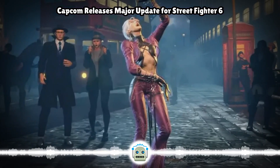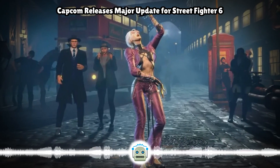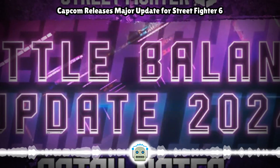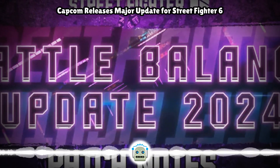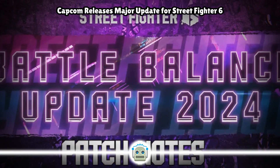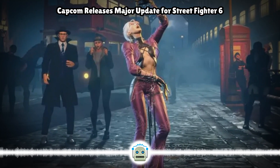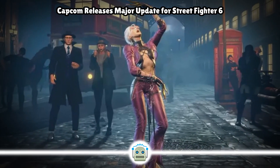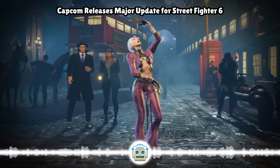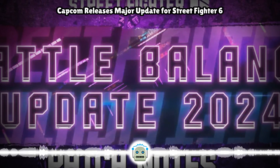Drive reversal adjustment: recovery on block has changed from minus 8 to minus 6 frames. The attack hitbox has expanded downwards so techniques with a low profile can no longer avoid this attack. Pushback distance on close-range block is now almost equal for all characters, with certain character updates to pushback on block, collision pushboxes, hurtboxes, and distance traveled being made. Bug fix: damage no longer increases on counter-hit. Recovery drive reversal adjustment: drive reversal can now be performed during the recovery from a knockdown.